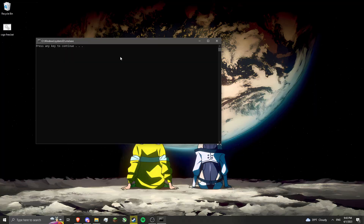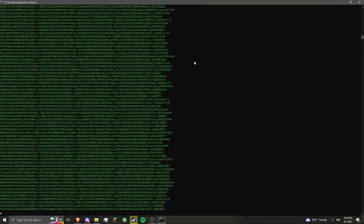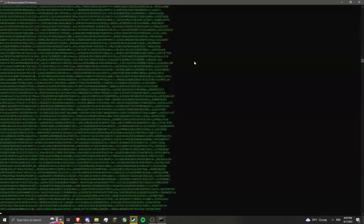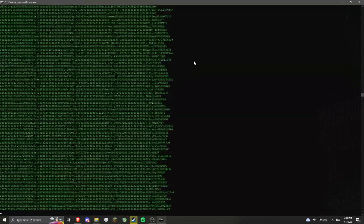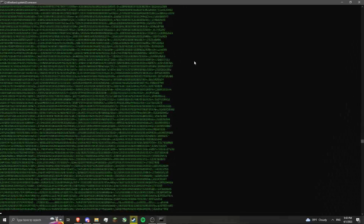Now that you're on your desktop with the 'cs go free.bat', you want to double click it and then press any key. Whoa whoa — we're hacking into the database now, we're going to get CS:GO for free!